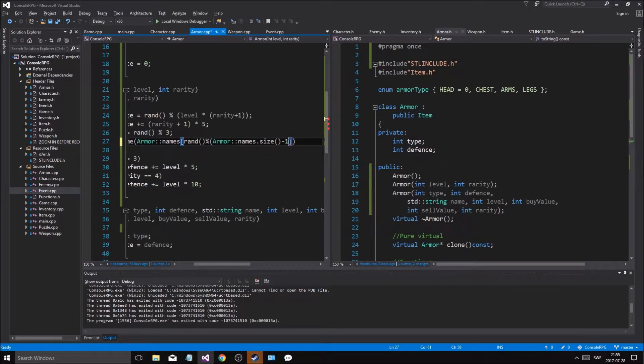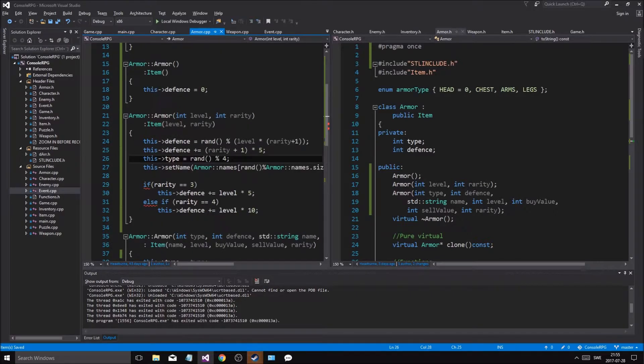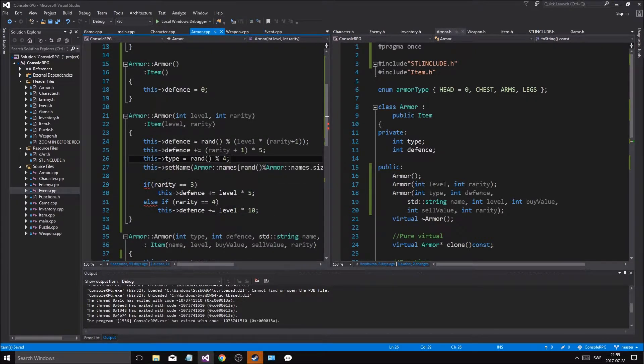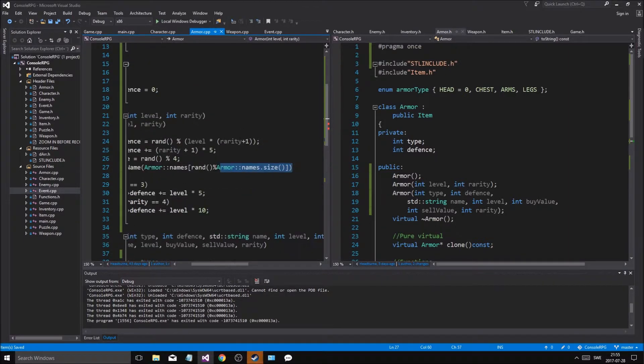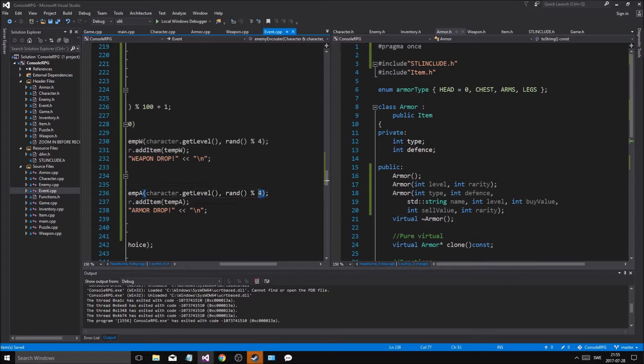So it goes 0 to... actually we don't need that because we'll go 0 to 1 minus that. So that's okay - it will be 0 to 2. I have to do 4 here, and as we drop it in here we're gonna have to do 5, so 0 to 4.